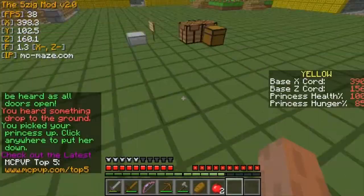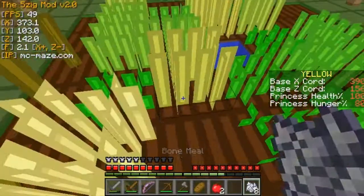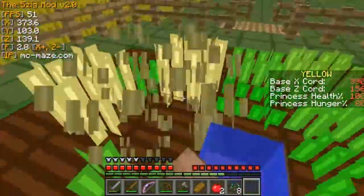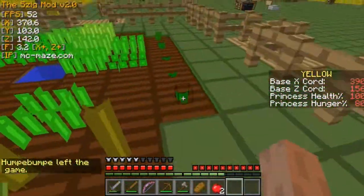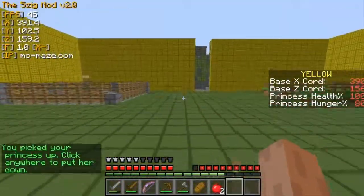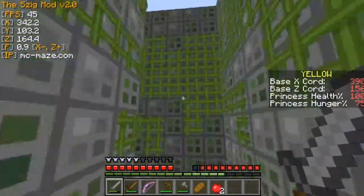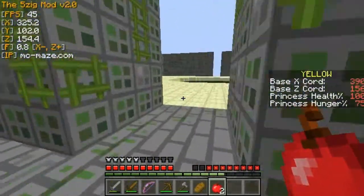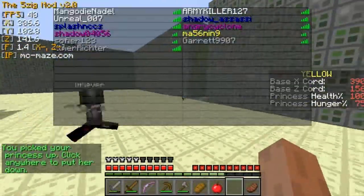I grab my new supply crate. I've got some bone meal — I decide to bone meal the wheat instead of the melons because I'm planning to abandon the base and won't need melons, though one did pop which is cool. I break some of the melon stalks to get a melon seed, which is useful — if I need to bunker down in another base and have bone meal, I could plant it and usually get two melon blocks from it.